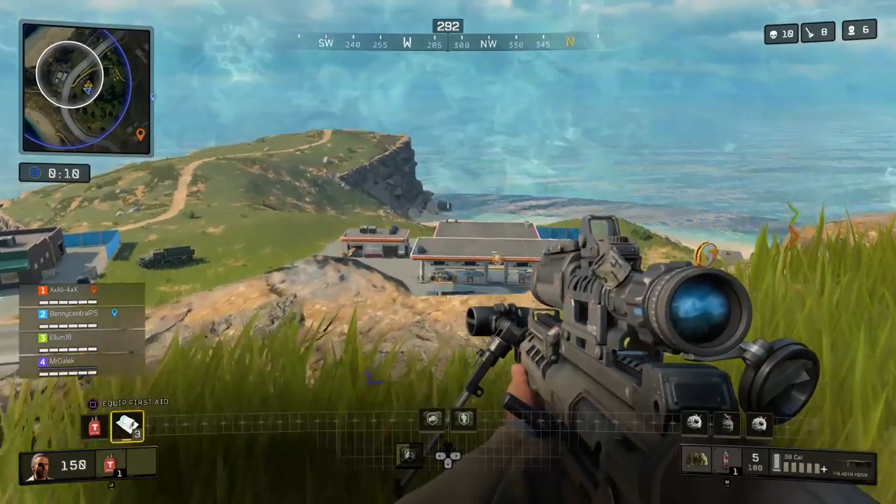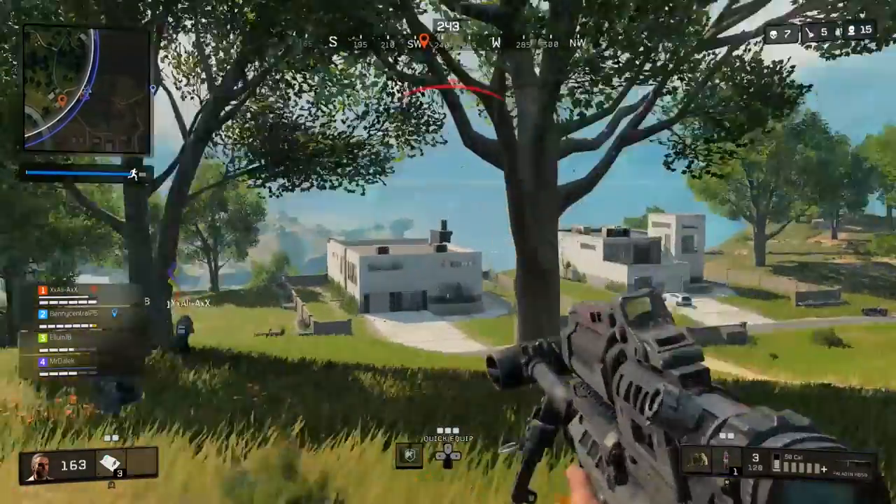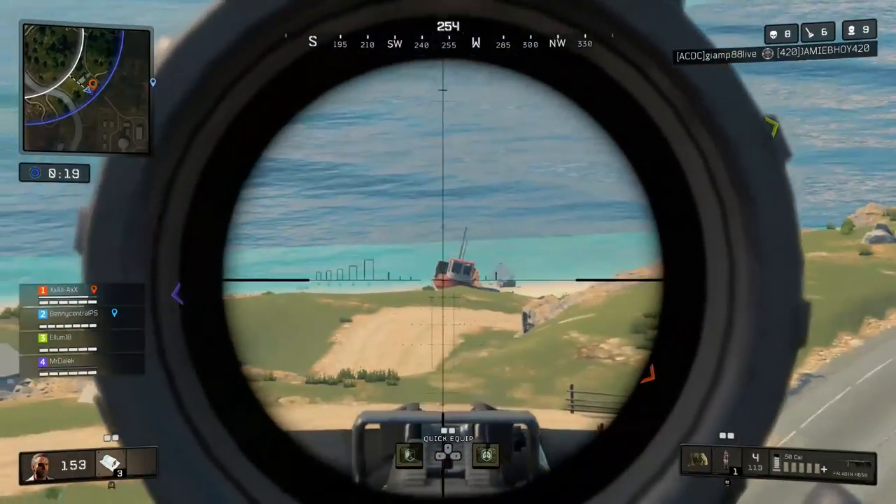Hey, what's up guys? Benny here, and there has been a huge update to Black Ops 4 Blackout where you are now able to unlock all available characters in Blackout, which is pretty exciting — including the Primus zombie characters which I know everyone has been waiting for. In this video, I'm going to show you how to unlock all of these characters, from where you can find each of the mission items on the Blackout map, to what you need to do to complete the missions, as well as some tips and tricks to make it as easy as possible.